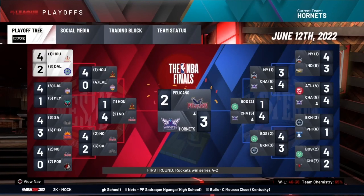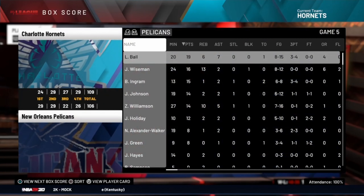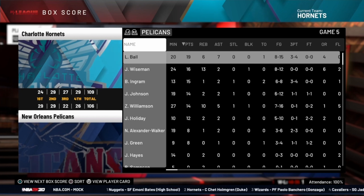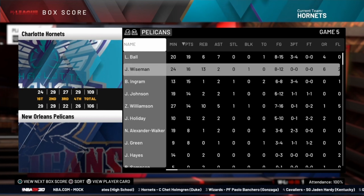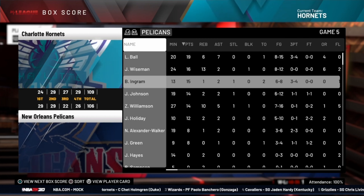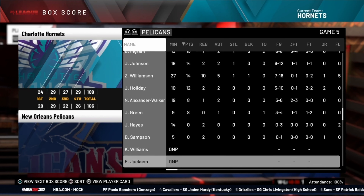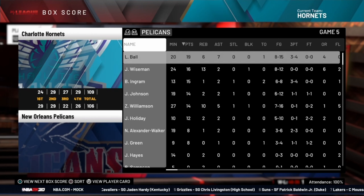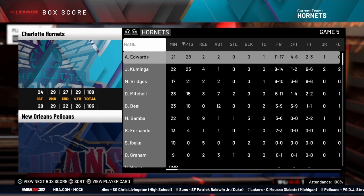Welcome back everybody to the Charlotte Hornets MyLeague here on NBA 2K20. Today we have game six of the NBA Finals, and for the first time in these NBA Finals we've got an elimination game coming. Looking at game five, it was a nice win for the Hornets 109-106 — a very close game. The Pelicans really didn't have that one alpha dog; they had like seven guys in double figures. Lonzo actually led the way in scoring.